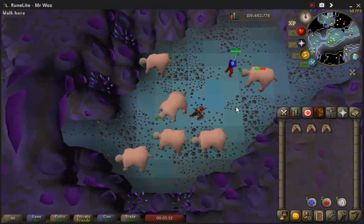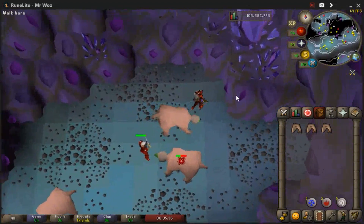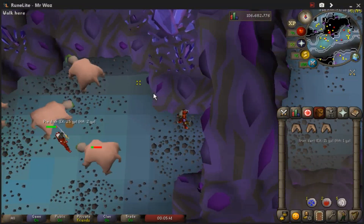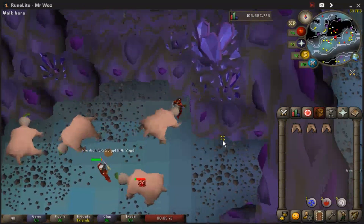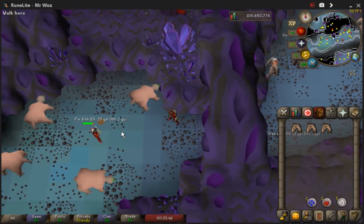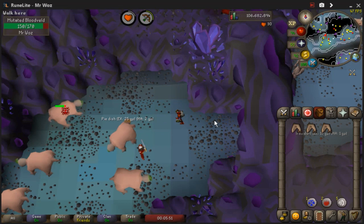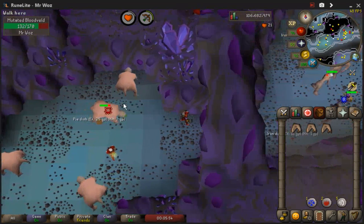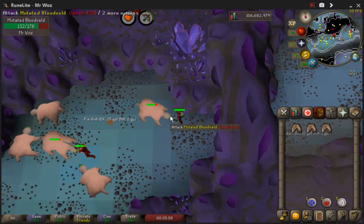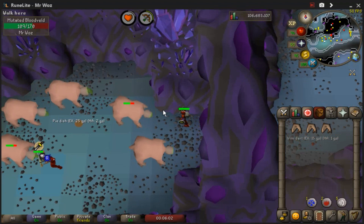So as you can see, the two safe spots I like to use — and probably what most people use — is this square here and this square here. It's like an L shape, as you can see. So let's do an example: if I attack this one, I'm going to move into that square. If I go one square forward it's going to hit me, so I always go here and it's safe spotted so it can't hit me at all.